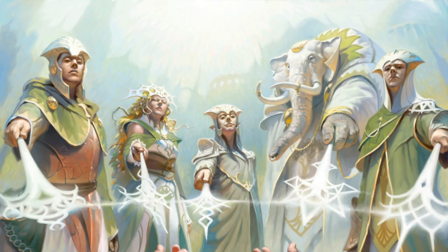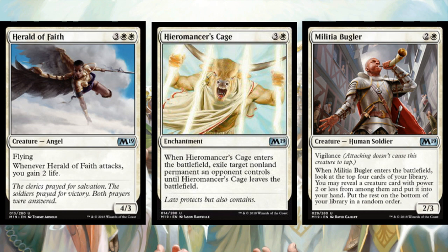Now we're getting into the meat of the video — the best commons and uncommons in each color. These are the cards you're most likely to encounter. White is slightly thin at uncommon, but three really stand out: Herald of Faith, Hieromancer's Cage, and Militia Bugler. Herald of Faith is a big fat flyer that gains you life — it's among the best uncommons in white. Hieromancer's Cage is obligatory removal that exiles a lot of stuff, and there's not much enchantment hate in this set, so it's extra good.